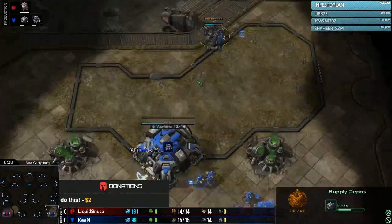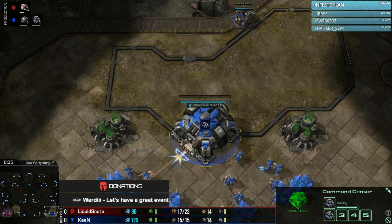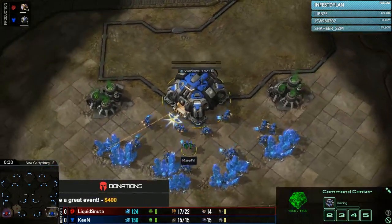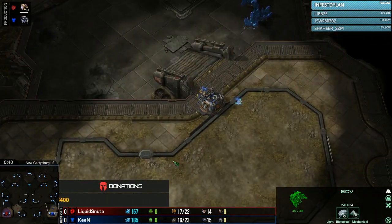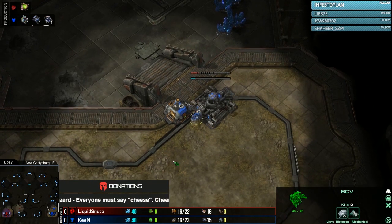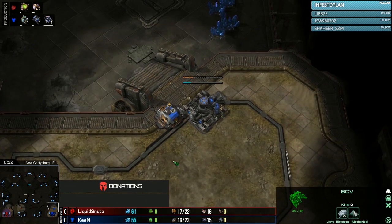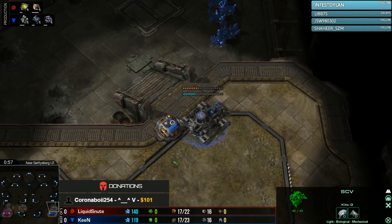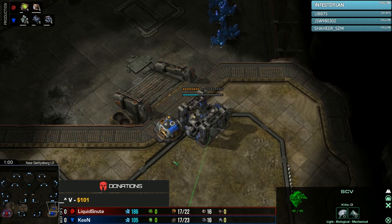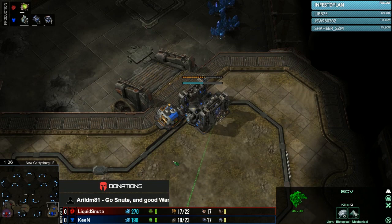We see a depot coming up towards the front, and a command center making some SCVs right now. Pretty standard start on New Gettysburg. New Gettysburg is a map where you generally see longer games because it's very hard to attack into your opponent. There are only a couple of different attack paths, both fairly well defended with choky ramps. So if you get into the mid game in a decent position, you generally see the game going on a little bit longer.